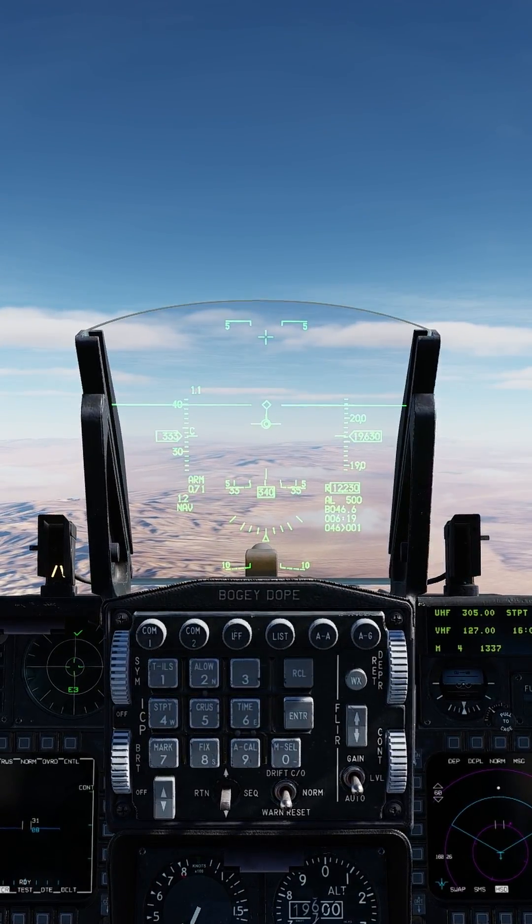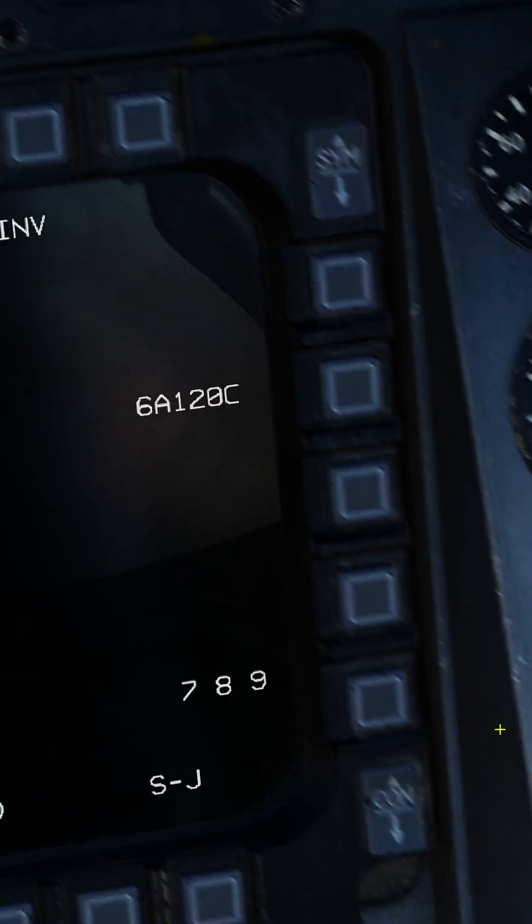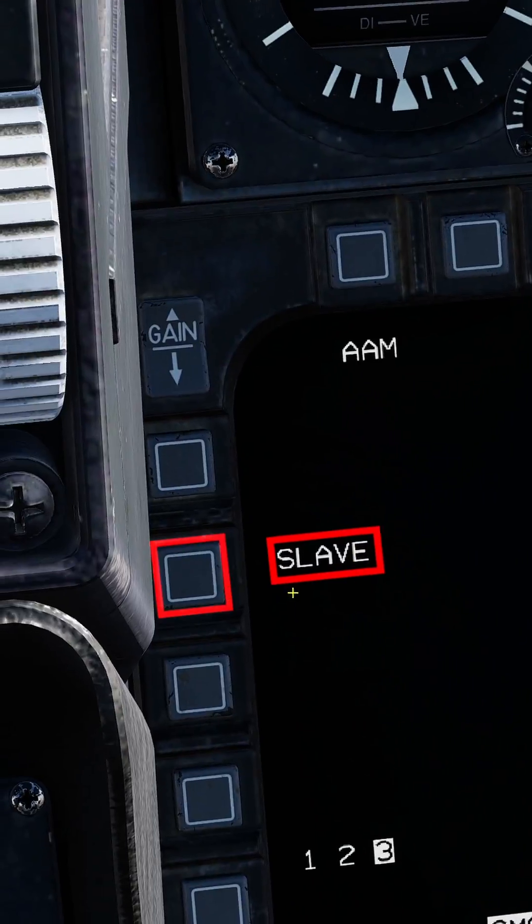AIM-120 in TWS mode in the F-16 in less than 60 seconds. Air-to-air master mode on. Make sure your AIM-120s are selected and they are in slave mode.